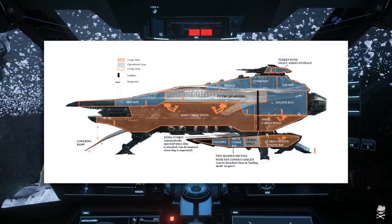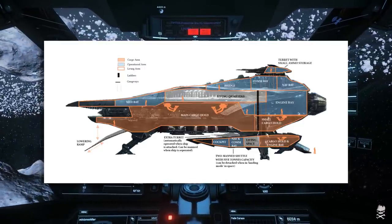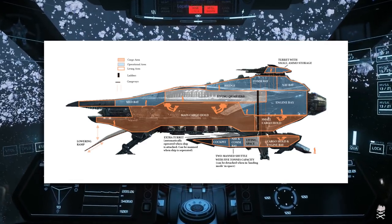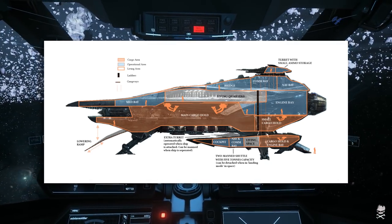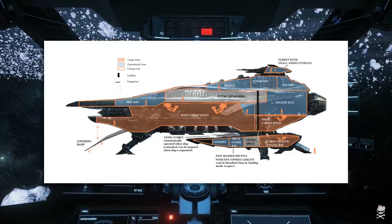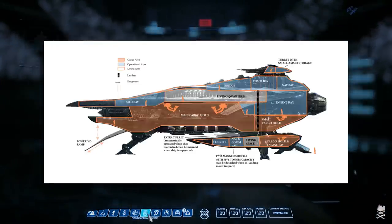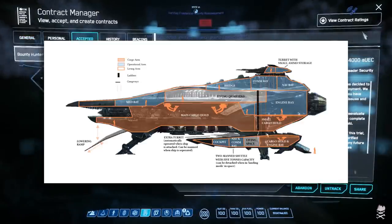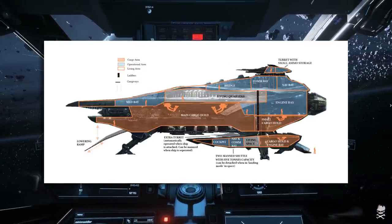Bringing it back to the Merchantman — certainly over the years there's been a lot of fan-produced images detailing how the interior was going to work, some reasonable and some a little optimistic or unrealistic. But to finally see the interiors as CIG showed them off, they do look amazing. Even just the entry walkway up into the ship where things can be advertised — all of that sounded fantastic and looked great.